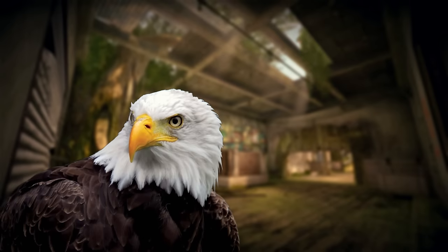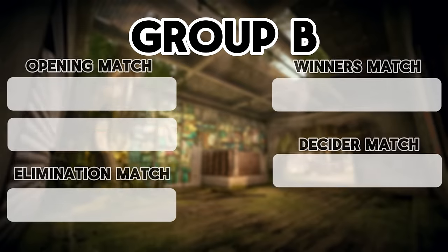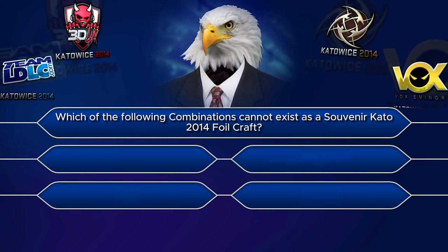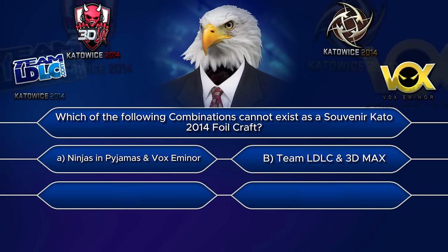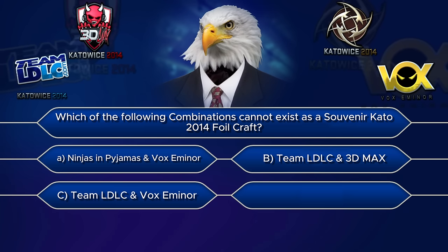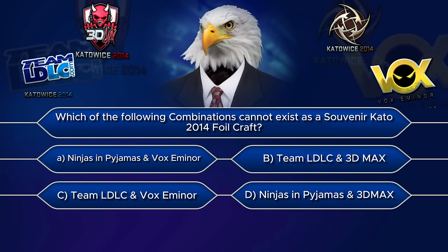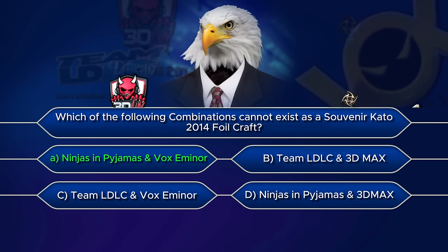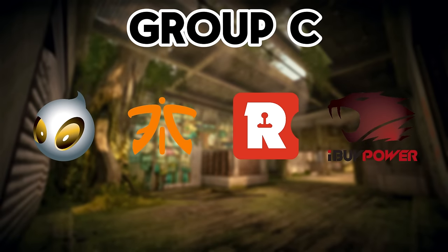Moving into Group B, we have Ninjas in Pyjamas, Team LDLC, 3D Max, and Vox Eminor. Here you have a picture of all the matches played in the group. Which of the following combinations cannot exist as a souvenir Katowice 2014 foil craft? Is it A — Ninjas in Pyjamas and Vox Eminor? B — Team LDLC and 3D Max? C — Team LDLC and Vox Eminor? Or D — Ninjas in Pyjamas and 3D Max? If you guessed A, you were right — congratulations! Team Dignitas, Fnatic, Reason Gaming, and the iconic iBuyPower were all in Group C.